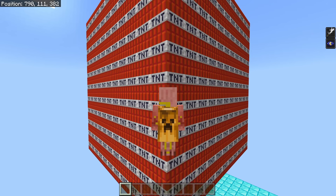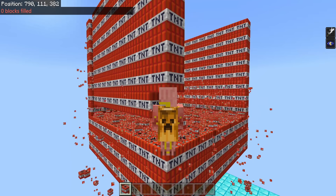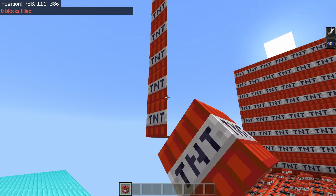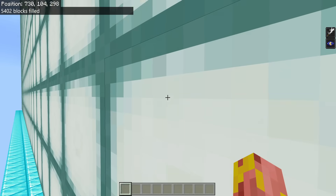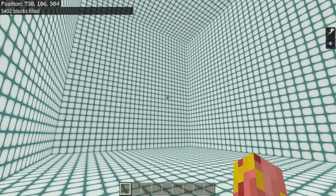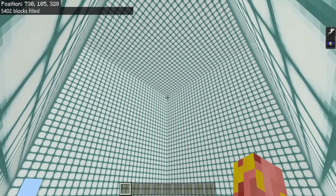There's also the fill destroy command which will destroy the block and drop it as an item — as you can see it destroyed all that TNT and dropped it. And for the final trick there is also the hollow command, which will make a giant cube that is completely hollow — and it is actually surprisingly useful in a variety of different situations.